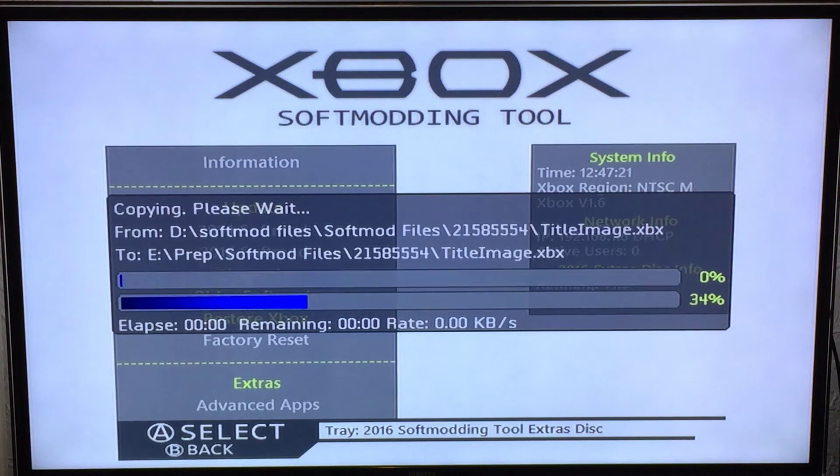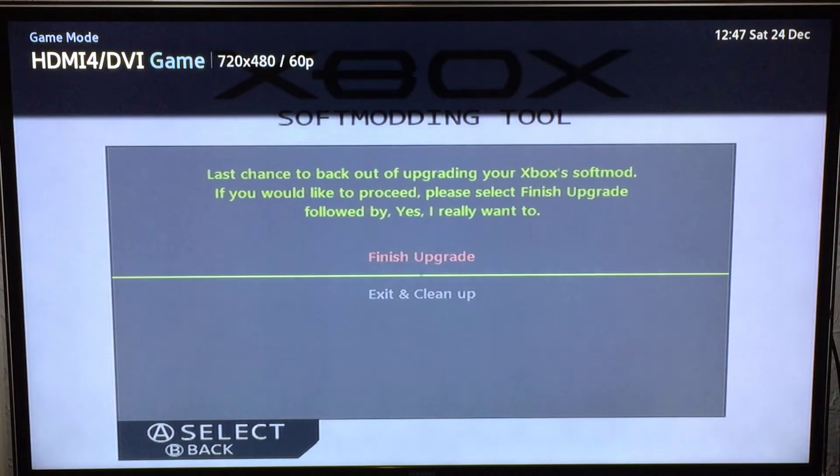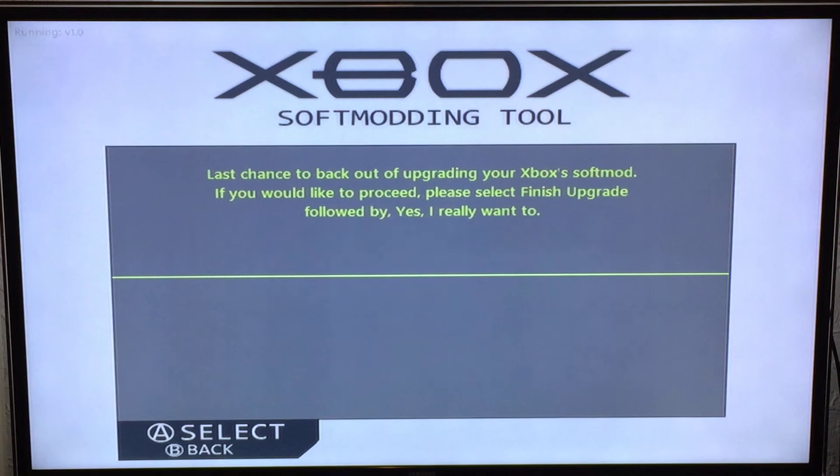Select yes — it will proceed to copy files to the hard drive and then load into the second stage dashboard. With all the options of update, upgrade and factory reset, you always have two choices: finish the upgrade, update or restore, or exit and clean up. If you change your mind, you can exit out and it will delete everything, restart your Xbox, and you're back to where you were before you inserted the disk.